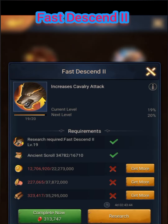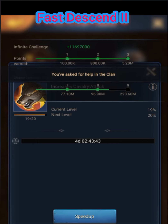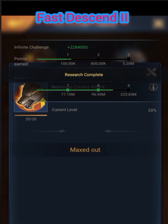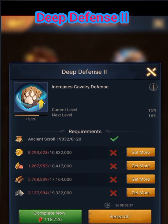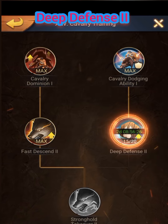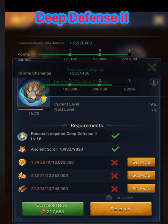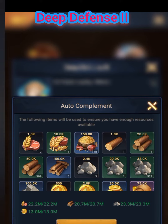I also upgraded levels 16 and 17 Deep Defense 2. It cost me 48,730 engine scrolls, 64,968,000 gold, 110,466,000 food, 102,951,000 wood, 72,186,000 belt, and 42,699,000 stone.